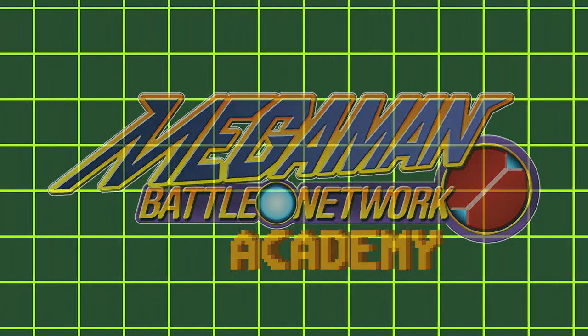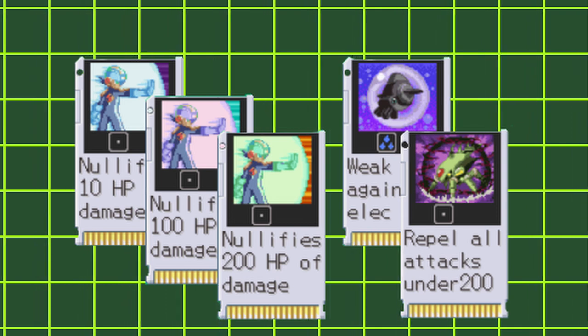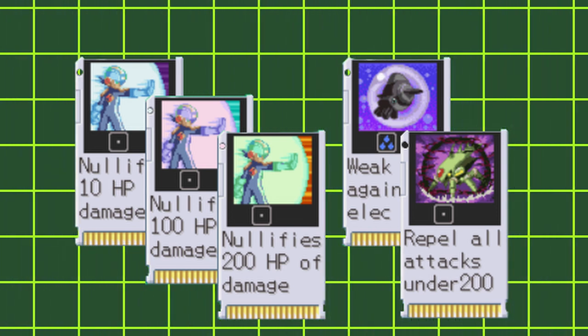Welcome to Battle Network Academy. In this video, I'll be going over the barrier chips. Barriers are defensive chips that protect Mega Man from incoming attacks.